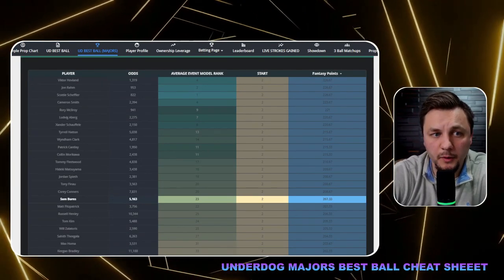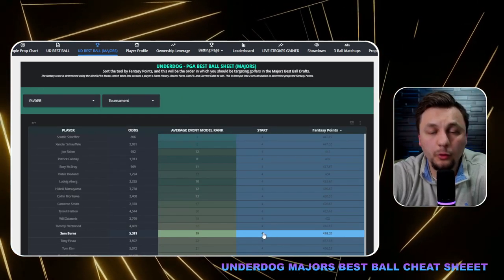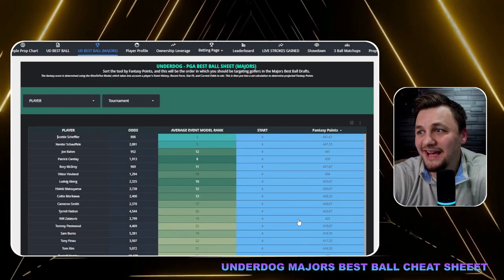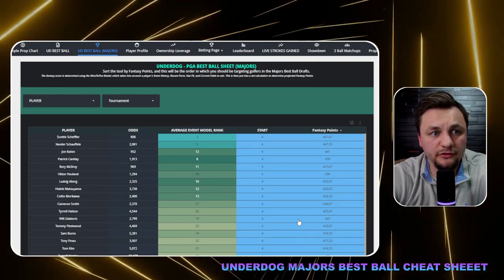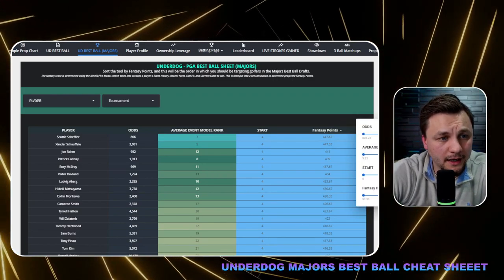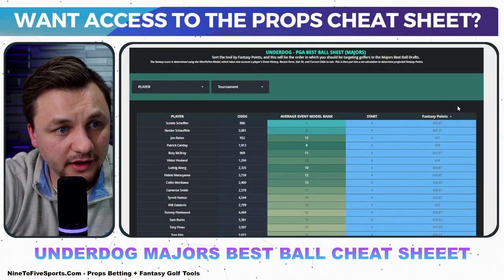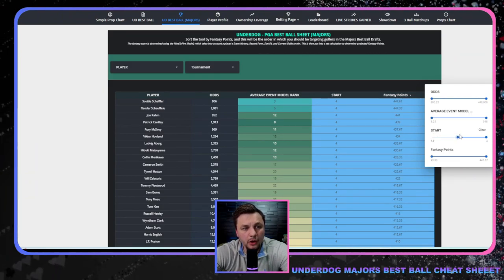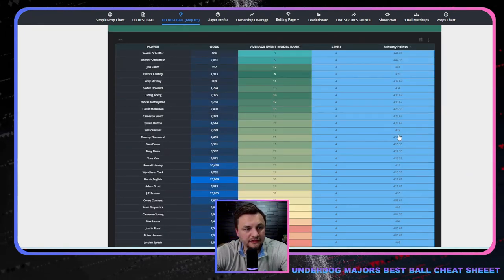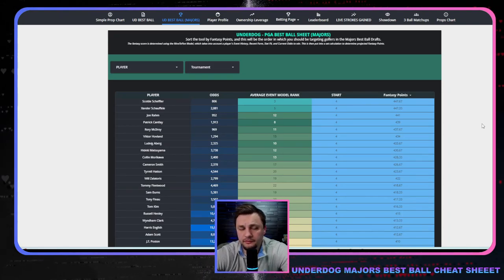For example, if we want to draft Sam Burns, we can see he's a good round one and round two pick. Let's just make sure he has four total starts — and he does. If you're using this tool, there's a metric slider you can click to filter for golfers that have four total projected starts, meaning they've qualified for all four events. That's the way I'd go about doing it.